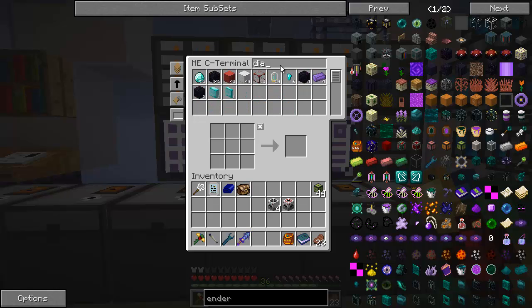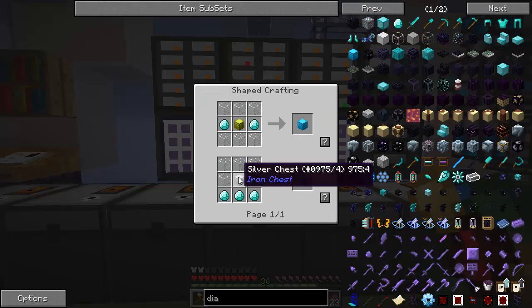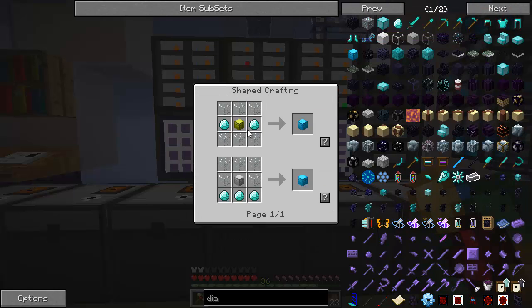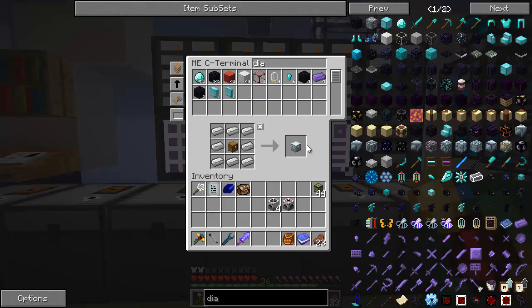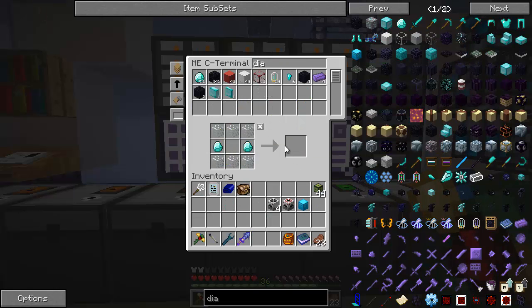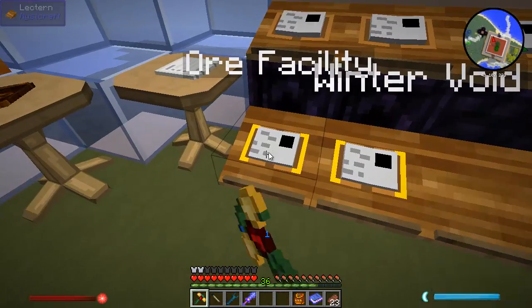Let's just get a diamond chest here. Diamond chest — there we go. Let's go the gold route. Of course I don't have a gold chest in there. Iron, gold, and diamond. I have no idea how fast this material is going to come in. I was off by a factor of 10 with my MJ to RF conversion, so I don't think I have quite enough to max this thing out. That's fine.